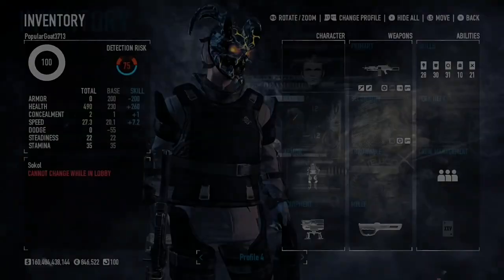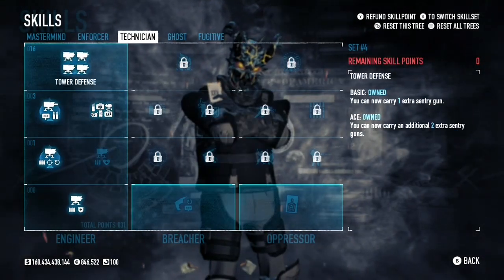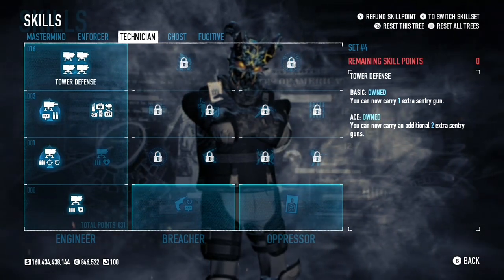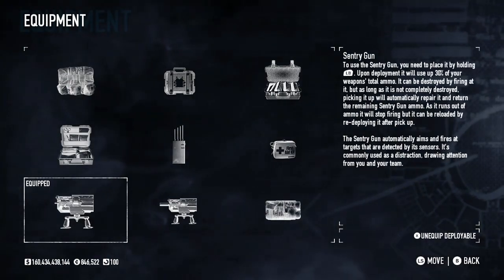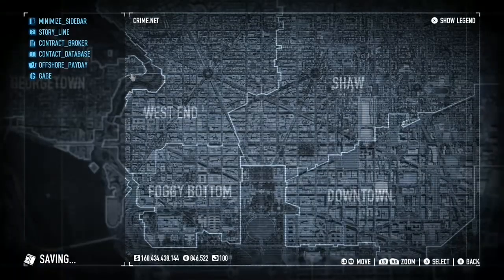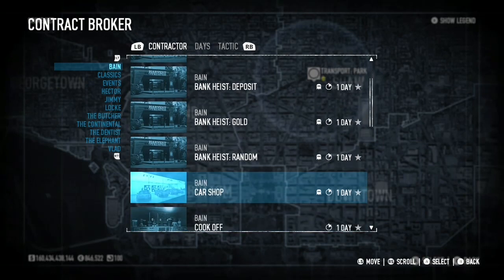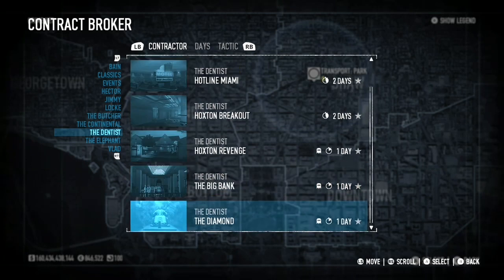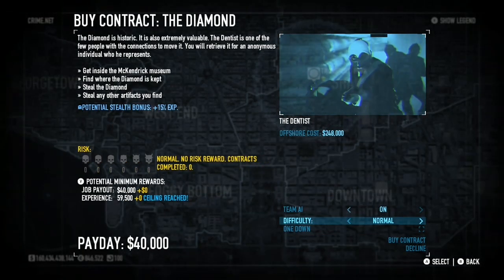First thing you want to do is have the Tower Defense skill so you can have four turrets. This is going to be one of those glitches where you place four turrets around the map, causing the police to glitch out, and then you're free to do whatever you want. Make sure you have your turrets as primary. The mission we're going to use — scroll down to The Dentist and choose The Diamond.